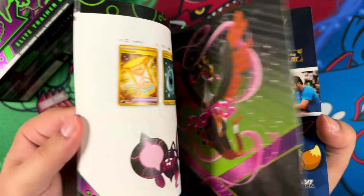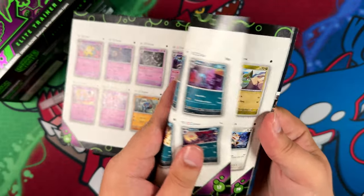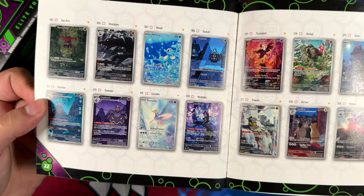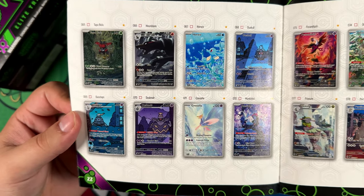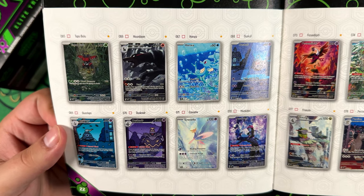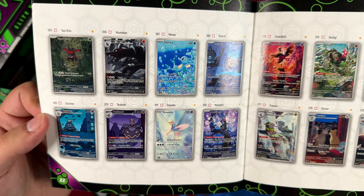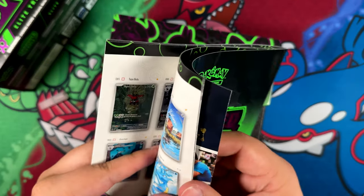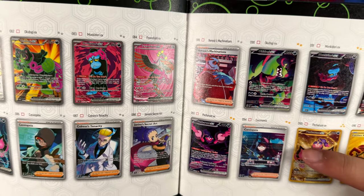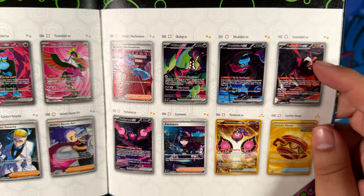Here we have the booklet that we get with every single Elite Trainer Box, so you can see the full set. This is actually a great opportunity to show you the illustration rares. I've alluded to some of them in my other video, and most of them are actually pretty expensive. The Houndoom is really expensive, and so is the Zoroark and Persian. I think the illustration rares are actually the best part about Shrouded Fable. For the special illustration rares, the only really cool ones are the Cassiopeia and maybe the Pheasant Dippity.